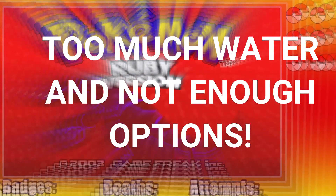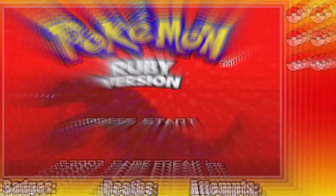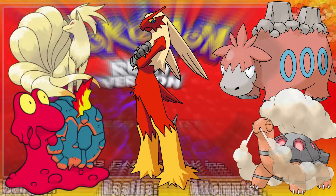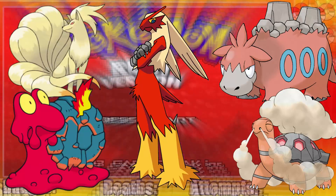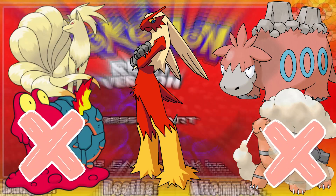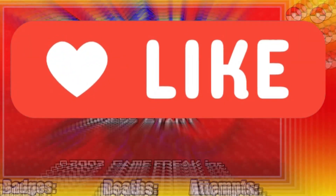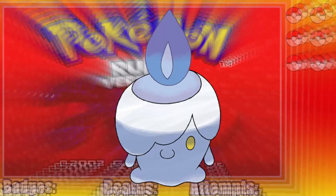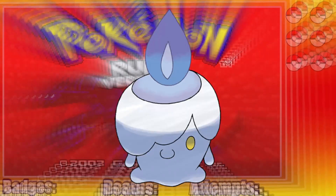Hello everybody, my name's BP Nuzlocke and today I'll be attempting to beat a Pokemon Ruby Hardcore Nuzlocke with only Fire-type Pokemon. In this run, we'll have access to only 4 Fire-type Pokemon, as Torchic and Slugma can only be found in the Fiery Path. Mine is definitely Litwick since it's just so freaking cute and its story is super sad.